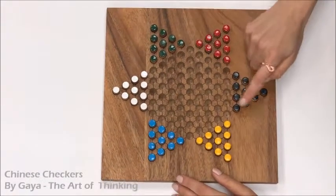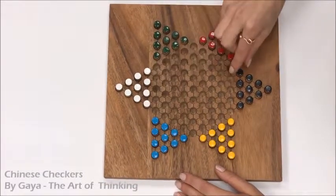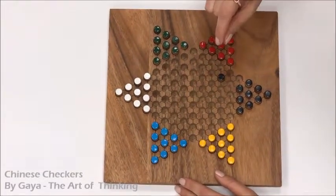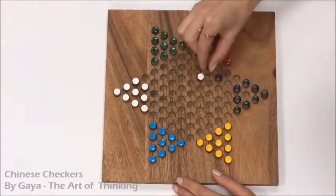The goal of the game is to get all of your pegs to the opposite side of the board. You do it by moving one step at a time or by jumping over. So let's say the white player was here — I can do this in one turn.